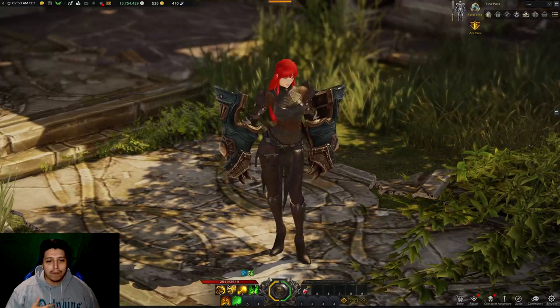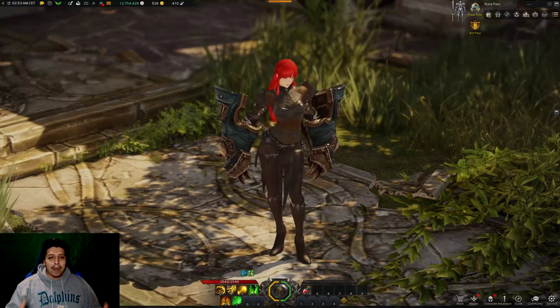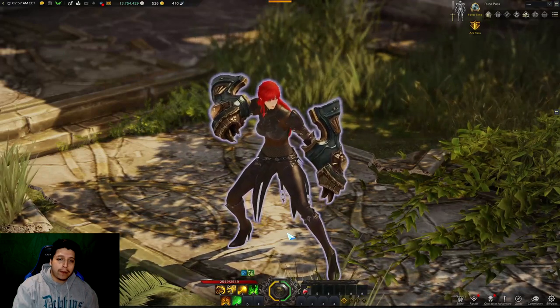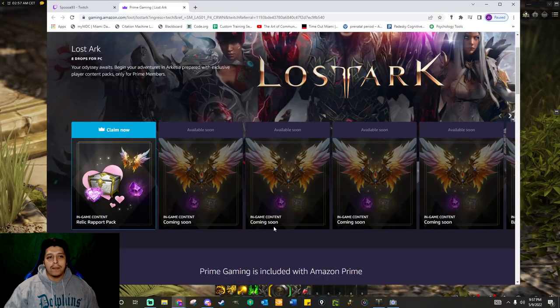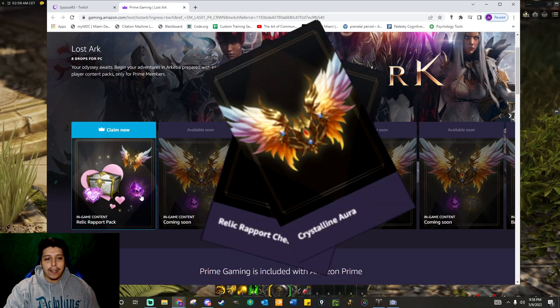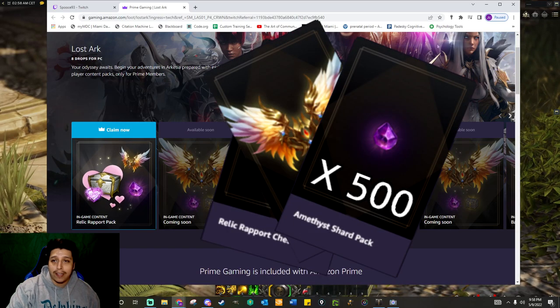Hey guys, welcome back to the weekly roundup. I'm Spooce. We're gonna talk about the things that happened last week. Just a reminder, if you guys have Twitch Prime, there are new rewards available that you can claim. Just go to twitch.com. There is a relic rapport chest, a crystalline aura, and some amethyst shards that you can claim.